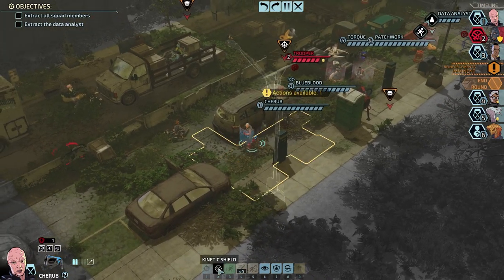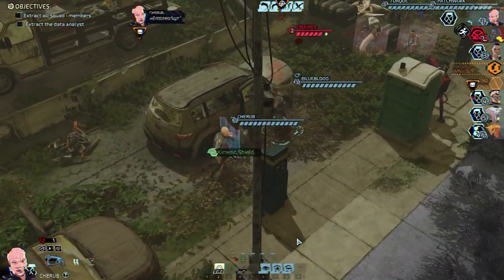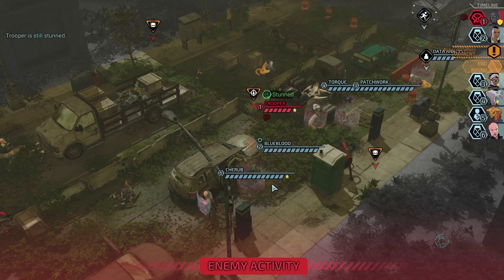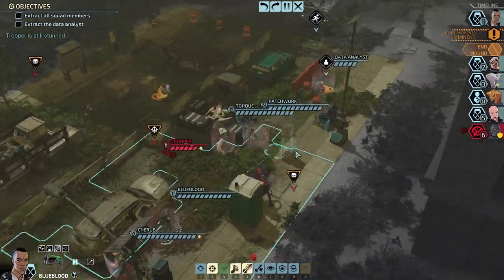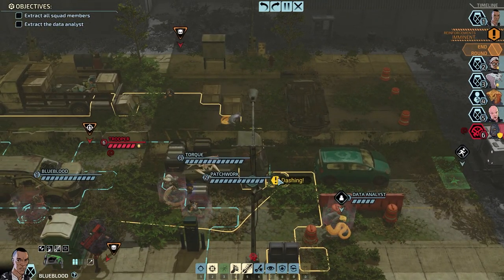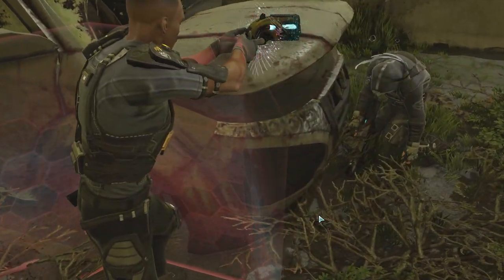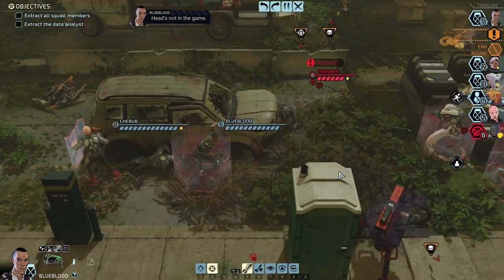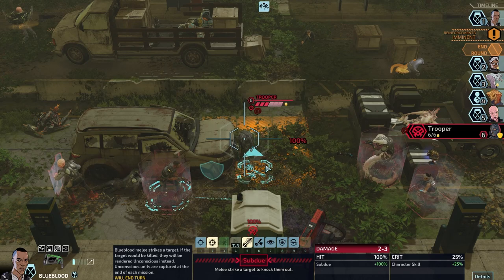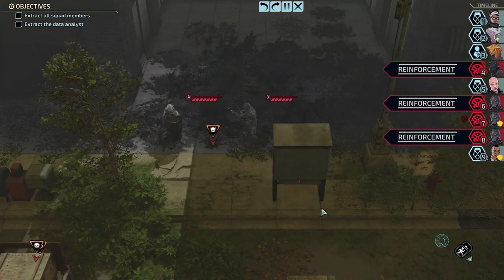Let's get you forward. I want a shield on Blue Blood — pop around, arm it up! Now Blue Blood, we can move you forward, and you should go into overwatch automatically. You're in a position where you can use Lightning Hands to soften this person up straight away. Oh no — head's not in the game. That's all right, it happens. We can get in there and do a little damage. He went straight into overwatch — perfect. That Ever Vigilant ability is actually really powerful.